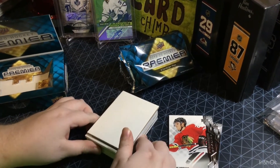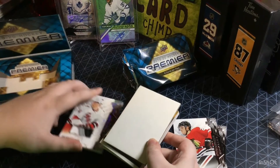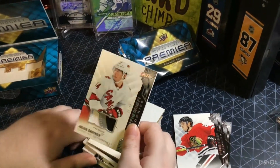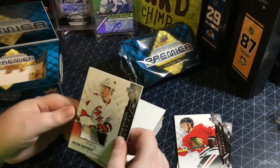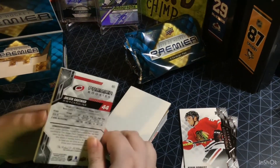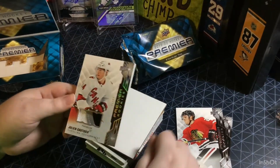Let's go with the bottom card. I've got a patch — Julian Gauthier, three colors: white, gray, and black. 16 of 49 for the Hurricanes. That's really nice. Hurricanes are one of my favorite teams. Sweet card to get there.